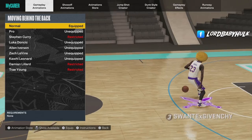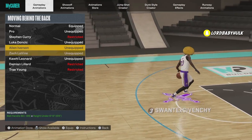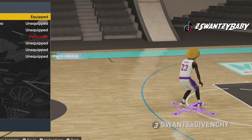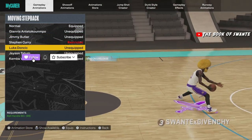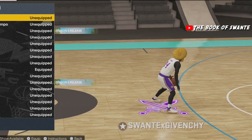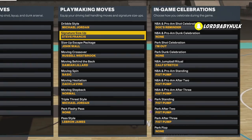The Luka moving cross is trash — I don't really like it. The John Wall moving cross is trash too. My favorite moving crosses are James Harden, Chris Paul, and Russell Westbrook — you can choose between the three. Chris Paul makes you dribble better but it's not a super attacking size up. With Russell Westbrook I keep getting ripped, so I just pick AI. Moving spin — basic of course. Moving hesitation — Zach LaVine. Moving step back — either normal or Luka, I go normal. Triple threat — I go MJ. For small builds, Trey Young and Steve Francis — Steve Francis is too glitchy not to use.